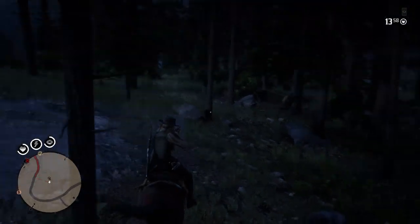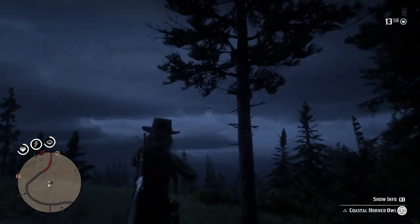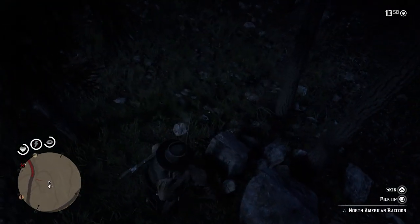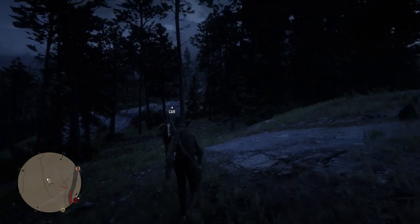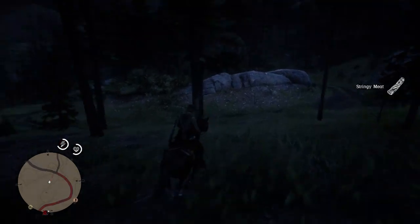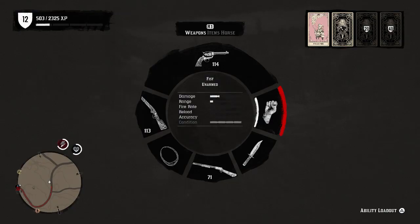We've got our first animal here - a North American raccoon. Down it goes. We'll have ourselves a perfect skin there. That was an owl too - we'll have a perfect skin but not a perfect carcass. We can only carry two carcasses at a time so we won't be taking the carcass off this one, just the skin. You get a fair few bits when you skin an animal - a perfect raccoon skin and some stringy meat.